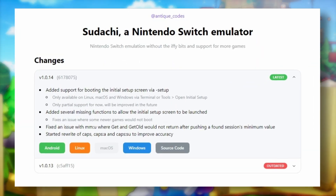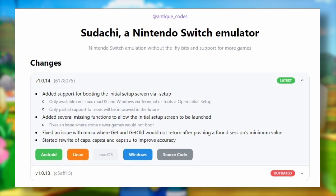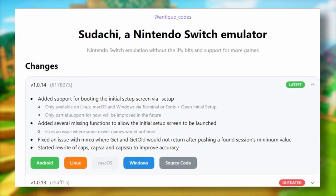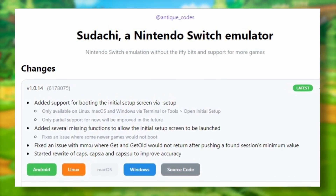And lastly, Sudachi update was released, version 1.0.14, with added support for booting the initial setup screen via setup. Take note that this is not available on Android for now, and there are some fixes to improve accuracy.